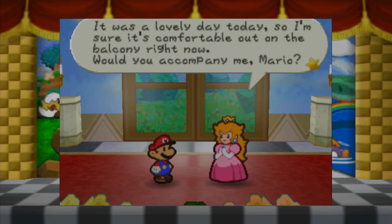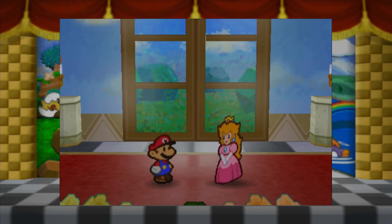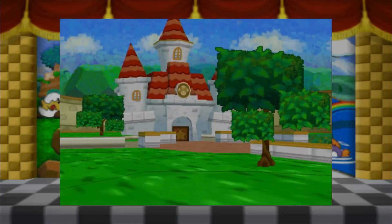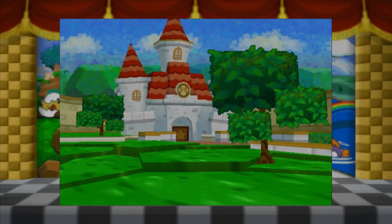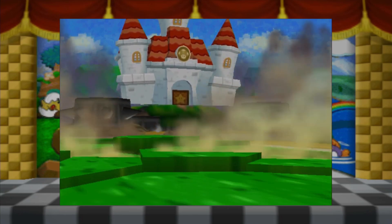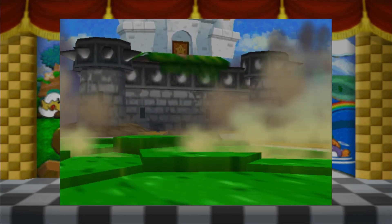She just nods. Good response, Mario — you're not allowed to talk. You're contractually obligated to not talk. It was a lovely day today so I'm sure it's comfortable out on the balcony right now. Would you accompany me, Mario? Maybe. Oh, shit — my controller's vibrating as well. Oh no. Oh my gosh, look at all those polygons! That paper-thin tree just disappeared — it fell over and just disappeared.